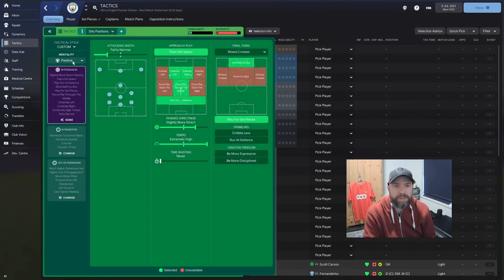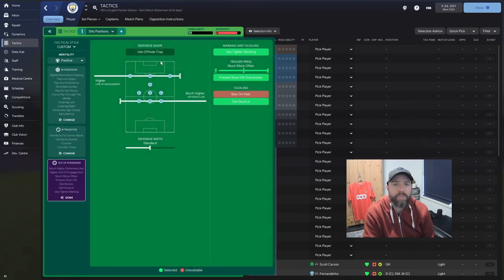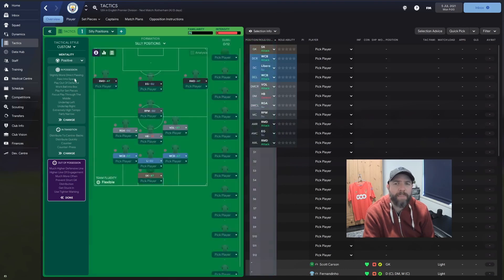We're positive, because I think positive is one of the best mentalities. We're fairly narrow. I'm going to pass into space, play out from the defense, focus through the middle, underlap on left and right, work the ball into the box, slightly more direct, very high tempo, play for set pieces. In transition, we're going to counter-press, distribute quickly, and distribute to the centre-backs. Out of possession: much higher line of engagement, standard defensive width, get stuck in, prevent short goalkeeper distribution, use tight marking, and trigger more often.